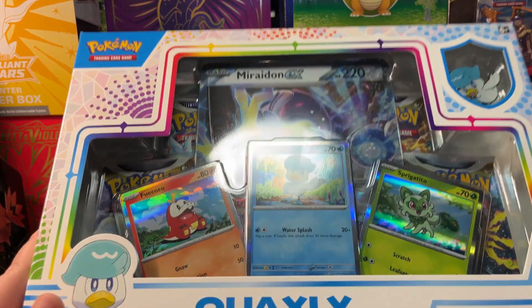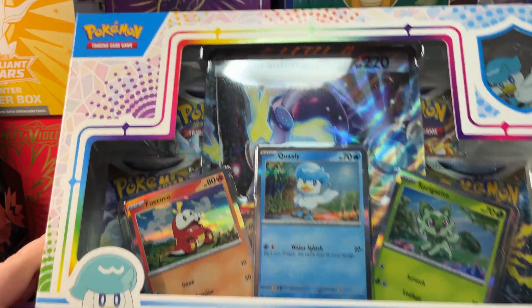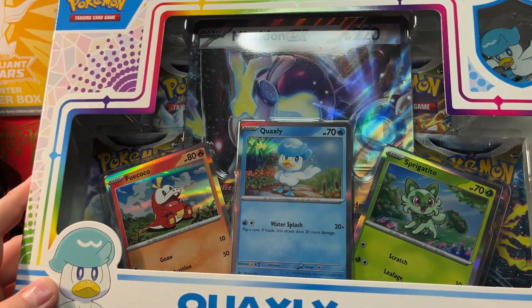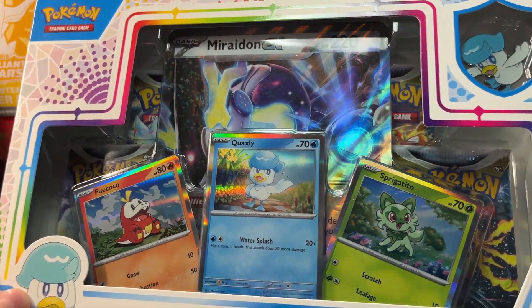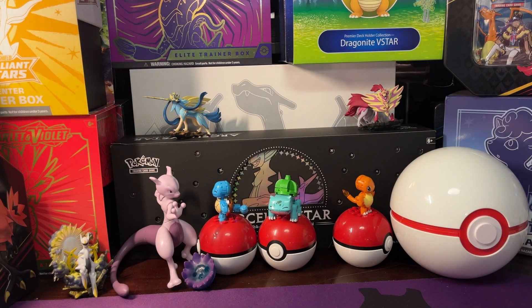All right, so today we are opening the Quaxly Paldea collection. You've got a Miraidon EX, a Fuecoco, Quaxly, and Sprigatito promo with four packs in it. Let's open it up.